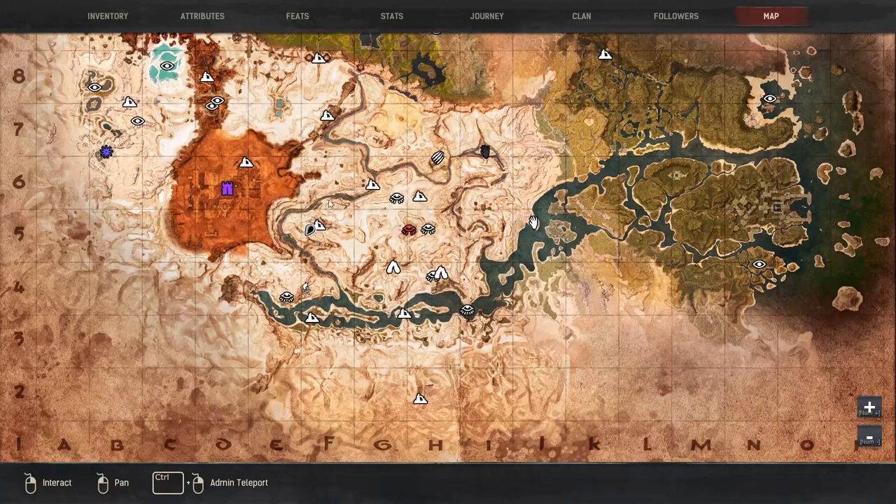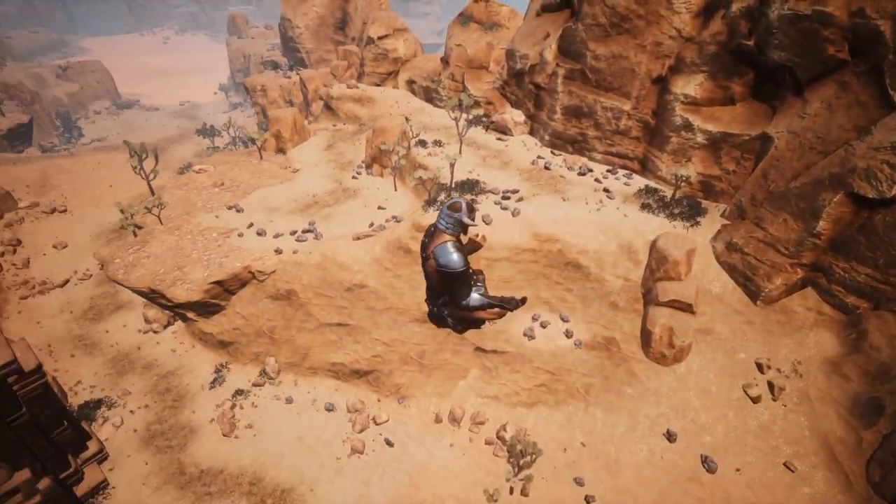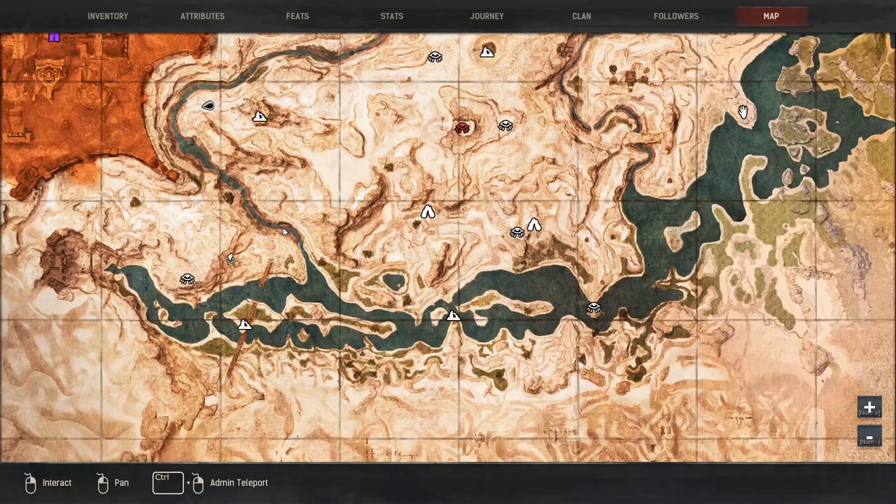The first spot is around the Tower of Baths at F5. This whole area is full of iron nodes, including the top of this cliff. You can reach this location by going through the river and climbing up the waterfalls to avoid any kind of combat.